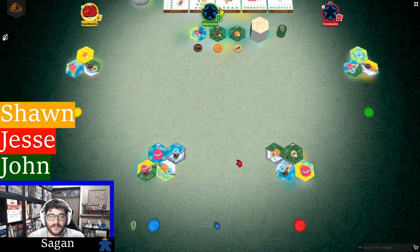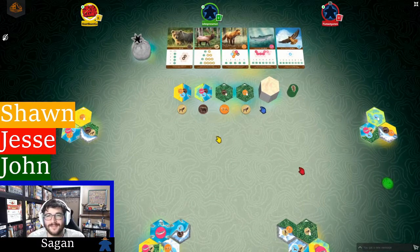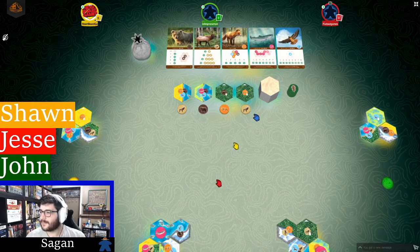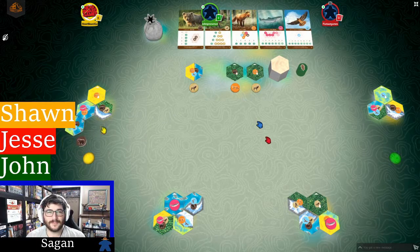Sagan takes a tile and goes for mountain-to-mountain and river-to-river placement, plopping the salmon down — earning a nature token since it's a keystone. Then it's Jesse's turn, who goes with a combination he's not particularly crazy about but decides he can make it work, placing a bear tile.